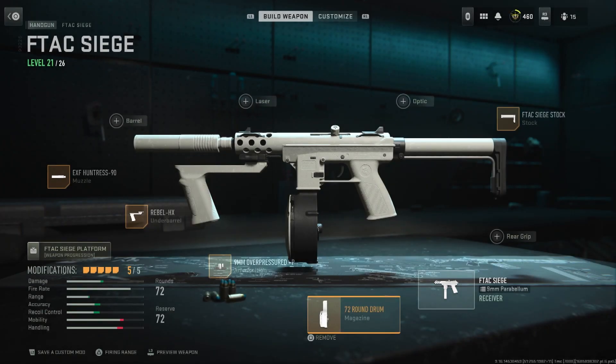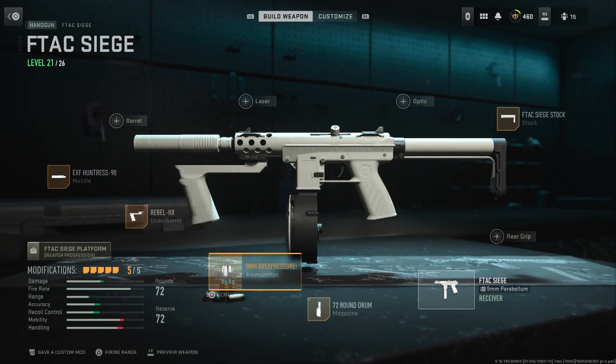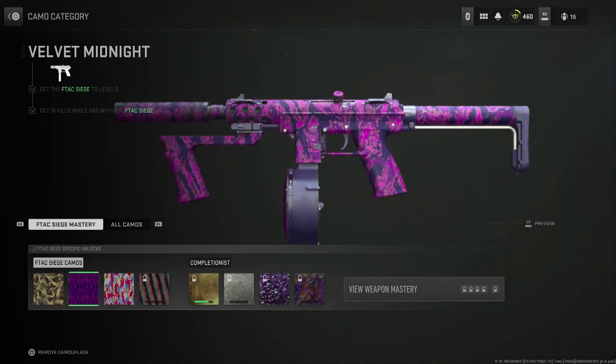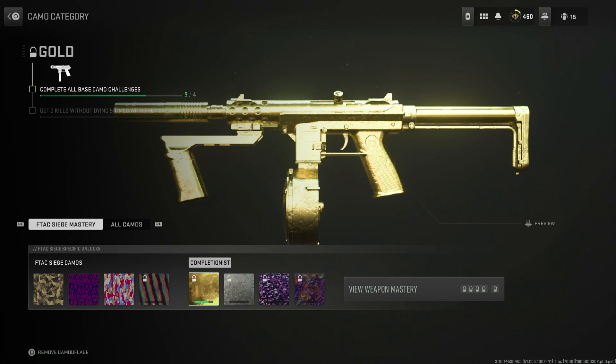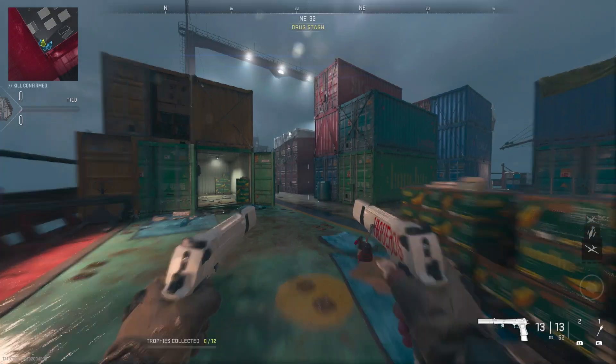Here's my F-Tech Siege — it's not fully built yet, but here is my build. For the camos, already done three of them, it was pretty easy. All we have to do is get 20 hipfire kills with the Siege, and then work on the gold to get three kills without dying five times. Without that being said, let's get straight to the video.